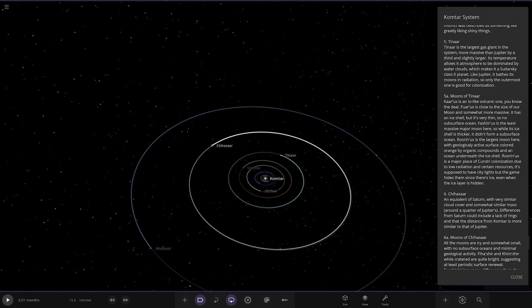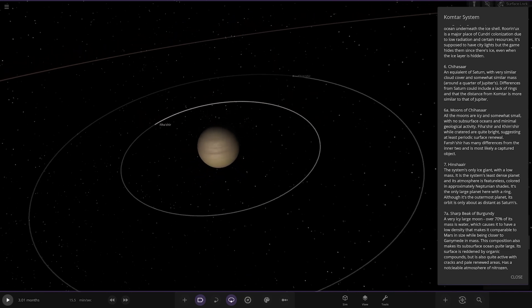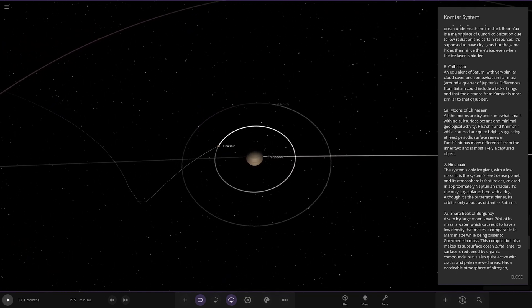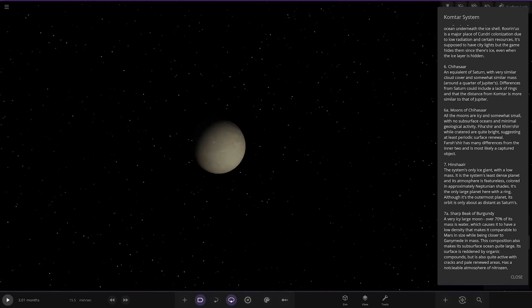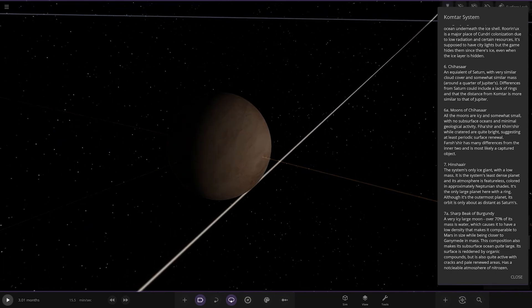Next up is Chinasar - an equivalent of Saturn, with very similar cloud cover and somewhat similar mass, around a quarter of Jupiter's. Differences from Saturn include a lack of rings, and its distance from Contar is more similar to that of Jupiter. So it's kind of a Saturn at Jupiter's distance. All its moons are somewhat small with no subsurface oceans. The inner two moons are cratered and quite bright, suggesting at least periodic surface renewal. The outermost moon has many differences from the inner two and is likely a captured object.